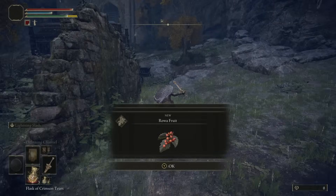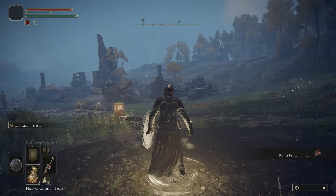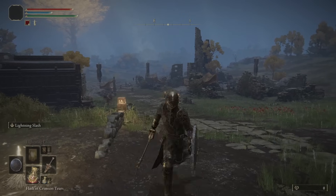I think they changed the Dragon Great Claw so it doesn't have such a bad Ash of War. Since we are in Limb Grave, we are going to go gather up all of the Sacred Tears, Golden Seeds, and Memory Stones. We'll be back after that.